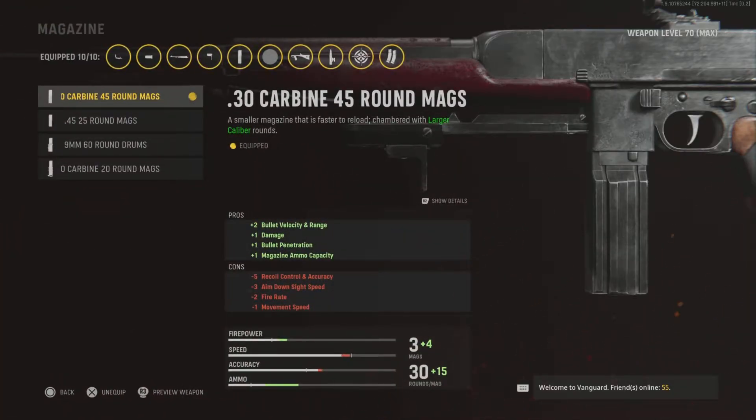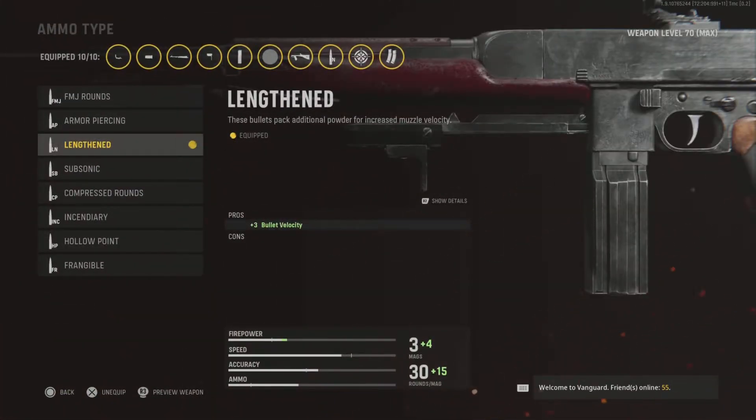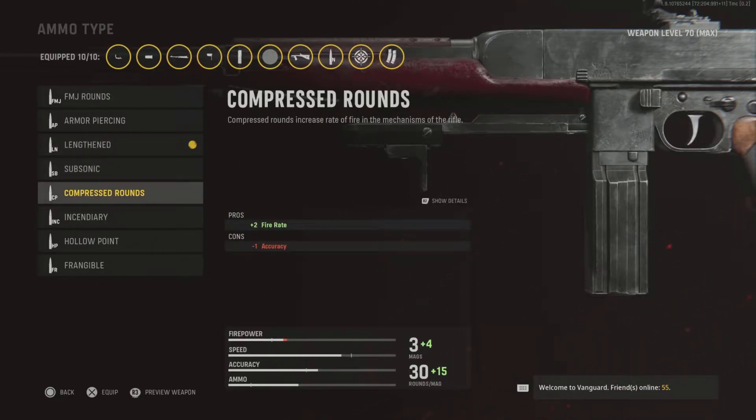Next is the damage mag — the 45-round .30 Carbine mags. I wouldn't go for the 20, that's just not enough bullets. You could use the 60-round drum mags but that doesn't give you the damage buff so it's not as powerful as it could be. I think 45 rounds is enough anyway. I use Lengthened as well — I never use Compressed Rounds because that's only good on certain guns.